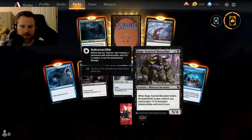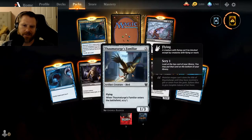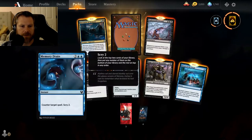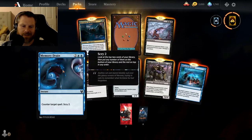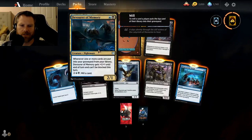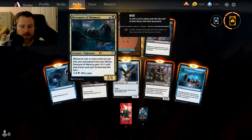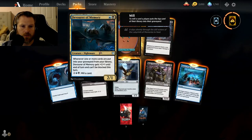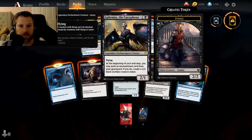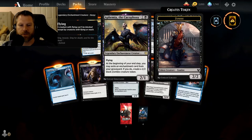Rage-Scarred Berserker enters the battlefield, creature gets +1/+0 and indestructible. Fire's Grasp — target creature gets minus something. Memory Drain — a forecasting counterspell, not sure that's going to make it but that's cool artwork. Devourer of Memory — whenever one or more cards are put into your graveyard from your library, gets +1/+1 until end of turn and can't be blocked; and you can pay three to mill a card. If you have graveyard synergy that might be good. Foil Rare — Ephara the Cacophony. Flying — at the beginning of your end step you may exile an enchantment card from your graveyard; if you do, create a 2/2 black zombie creature token.